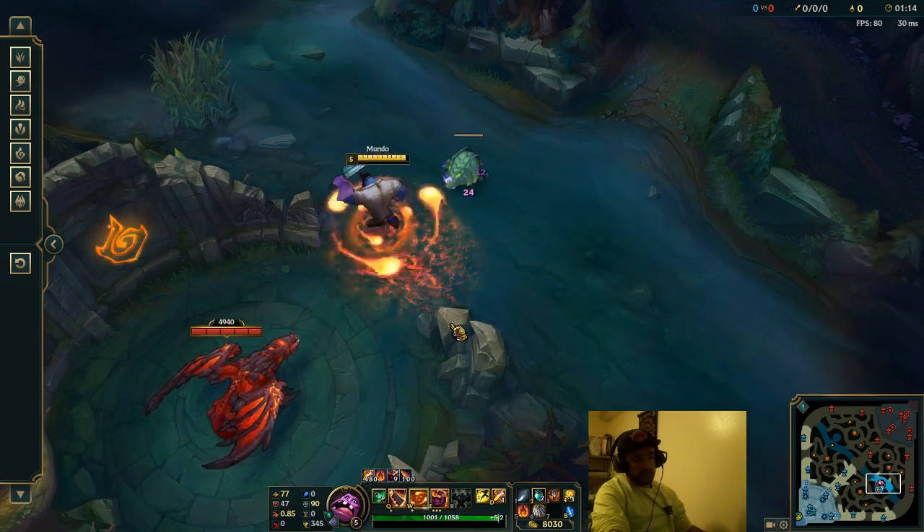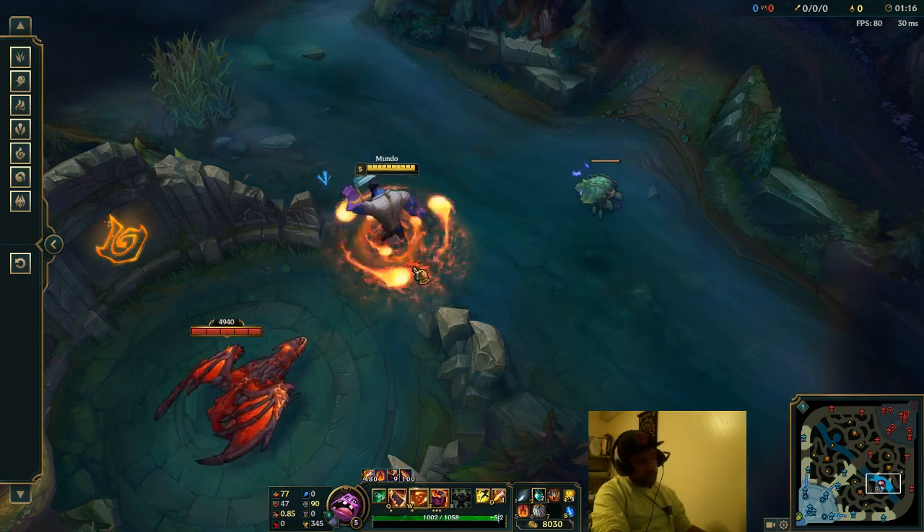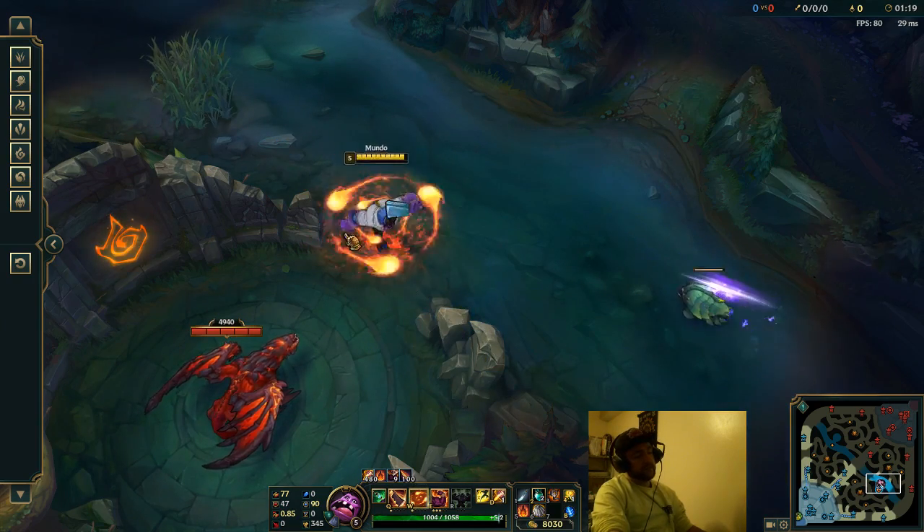Before a fight, make sure you stack your W before entering it so you get the max magic resist you can from your E.